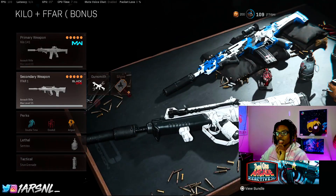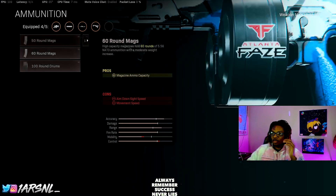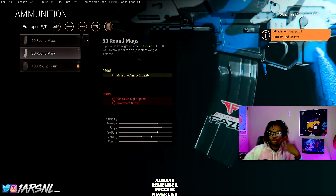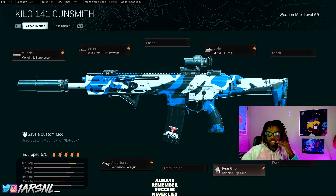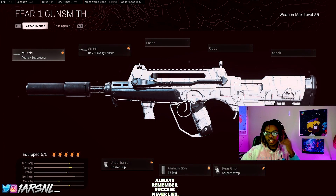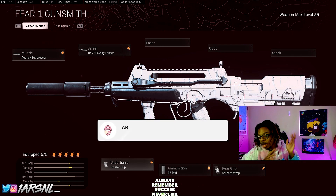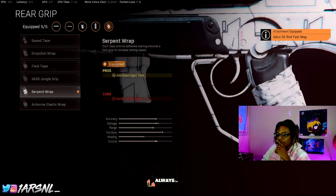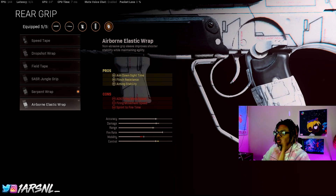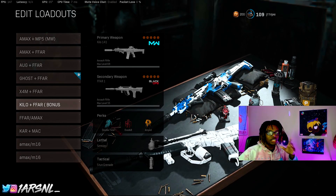For the bonus class, it's the Kilo with the FFAR, and I switched up the FFAR attachments a bit. For the Kilo: Monolithic Suppressor, Singuard Arms 19.8 barrel, Commando Foregrip, Stipple Grip Tape, and VLK Optic. You could also swap in a 60 or 100 round mag depending on preference. I was absolutely frying yesterday playing with this. For the FFAR: Agency Suppressor, Cavalry Lancer, Bruiser Grip — this is my speed demon crazy class — 38 Round Mag, and Serpent Wrap, which helps you ADS super quick.